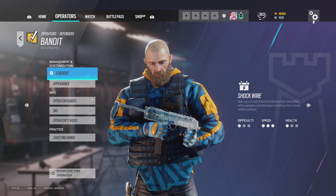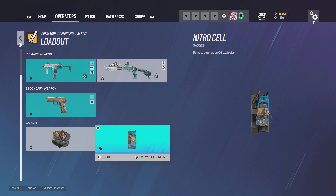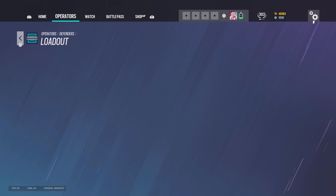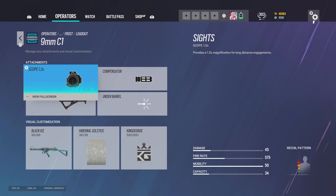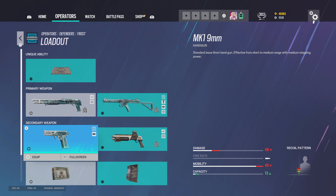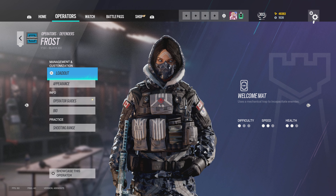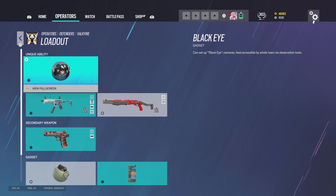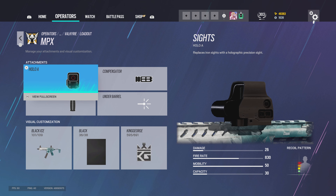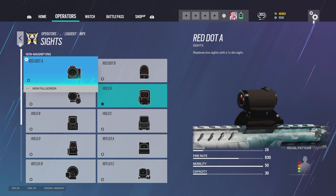Compensator and red dot C for Bandit's MP7. For Frost I run 1.5, compensator, angle grip, and deployable shield — though I'm probably going to start running bulletproof camera more. For the MPX I run hollow A, compensator, vertical grip — actually changing that to red dot C — and nitro cell.